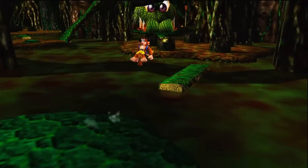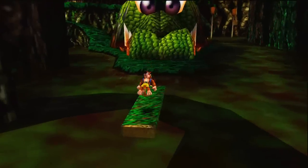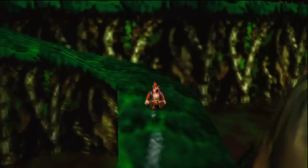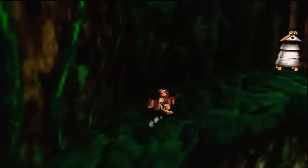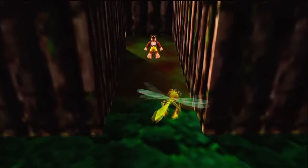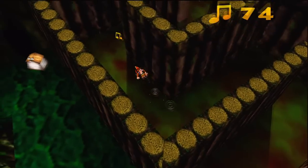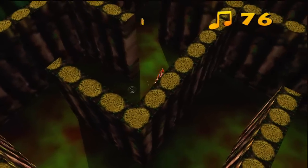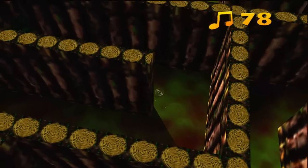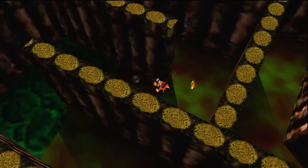Now we can go towards the part of the level where Mumbo is. I know I've been talking about Mumbo a lot since we started this episode, but if you look around there's swamplands everywhere and there's a lot of stuff in the swamp. I think what Rareware wanted you to do was use the transformation - I'll go ahead and tell you it's an alligator or a crocodile. They wanted you to use it to make this level easier, but a whole lot of the level you don't even need it for.